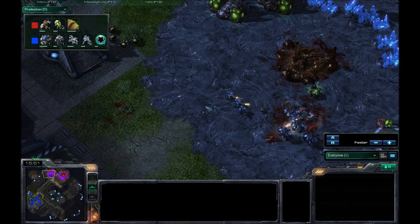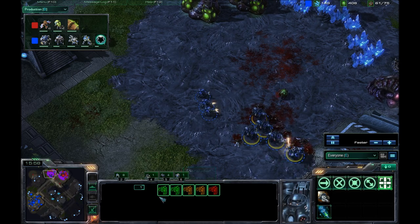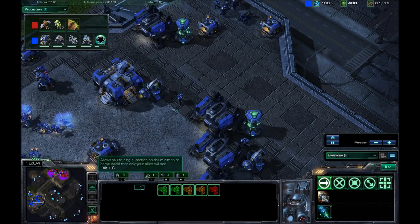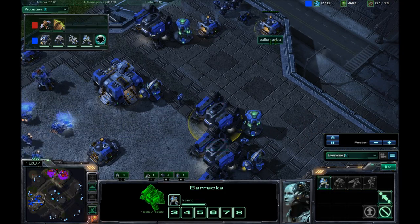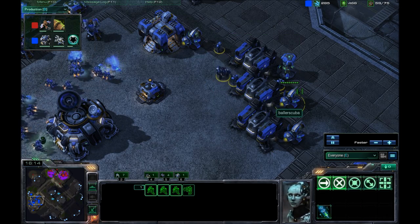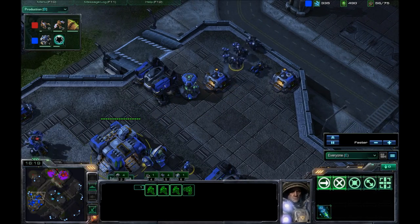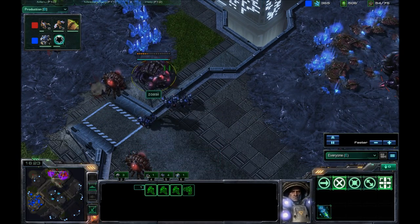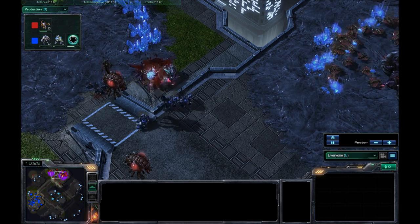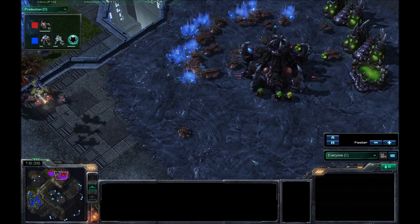That is not going to be enough. But Cloaking Field is on the way, Banshees are on the way. I'm doing an okay job. I need that expansion up right now. Marines are just hanging out inside the base because I did not set a rally point. What am I doing in here? I'm trying to take out the Evolution Chamber. Am I going to finish it in time? Yes! I do finish it in time, so he does not get that upgrade — looks like it was an armor upgrade.